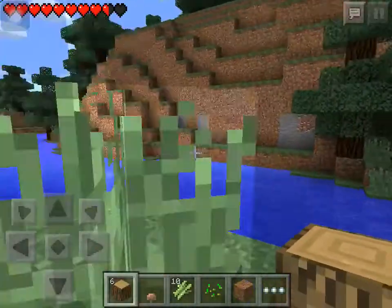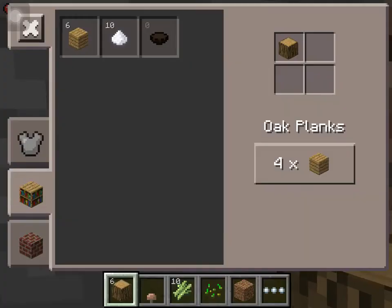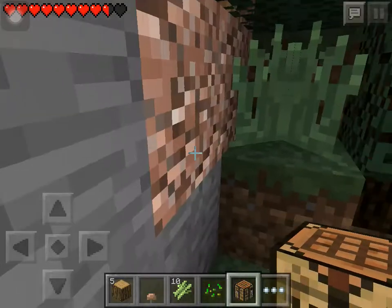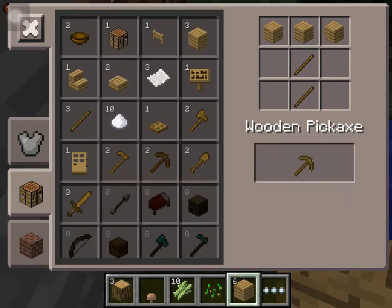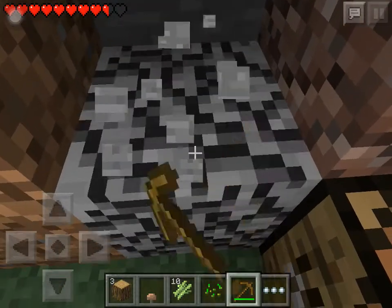Then you want to try to find maybe a little hill or something with some coal and a little stone. Make a crafting table. Most of you guys probably already know this, but just for the new people of Minecraft — I've made this series just to help newcomers into the world of Minecraft Pocket Edition.